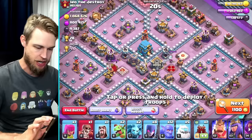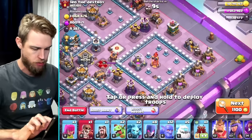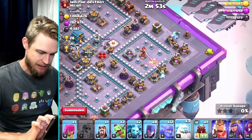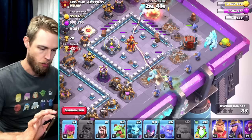It's a Town Hall 12 with nearly 10,000 dark elixir. I can come through the multi inferno and still get into the core and wipe out the eagle artillery. Wizard towers are almost all near the outside, so we might get fancy here. Let's drop an ice golem, a super wall breaker right there, the second ice golem to distract defenses, and get the attack going with a wall wrecker. I want the other ice golems heading toward the multi inferno.